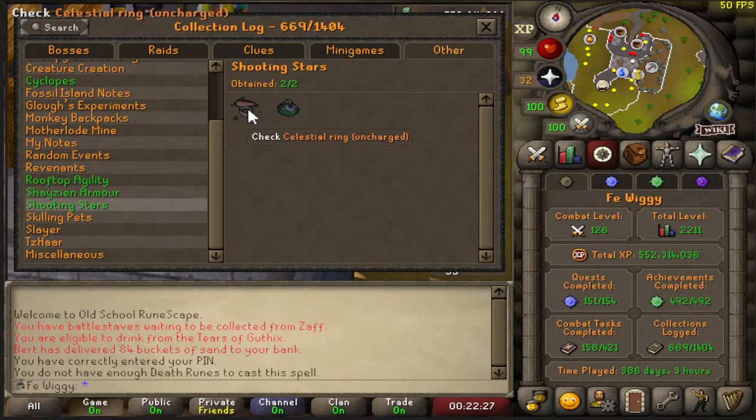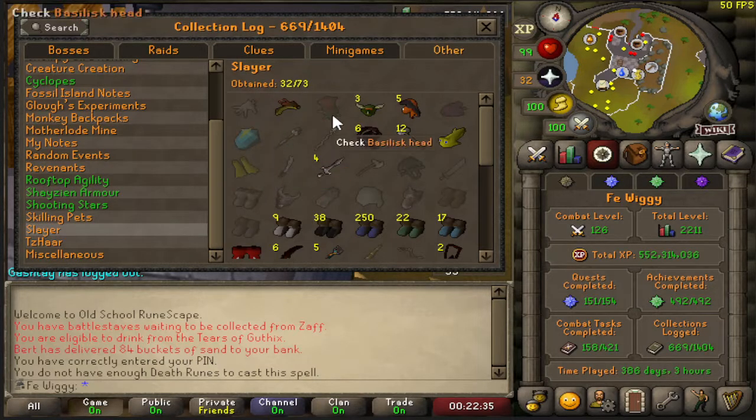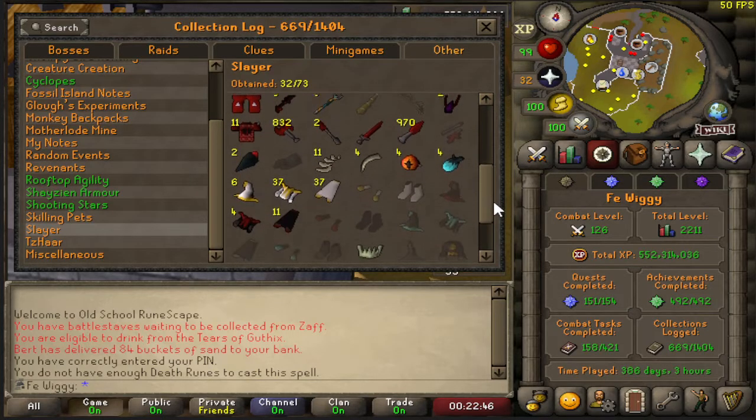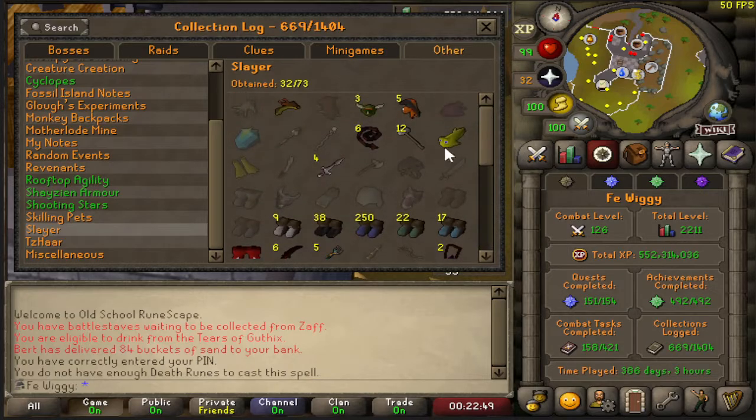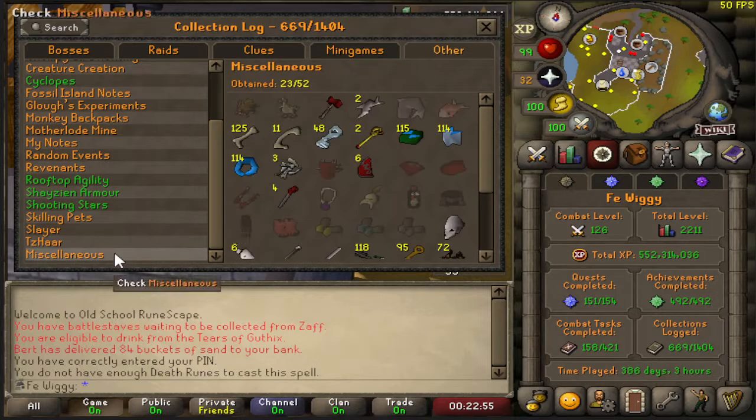Shayzien armour — 25 out of 25. Shooting Stars — two out of two: the star fragment and the celestial ring. Skilling pets — two out of eight. Slayer — 32 out of 73, still need a lot of items. Zulrah — zero out of ten. Miscellaneous — 23 out of 52. Got plenty of dark totems — all from my warped jelly grind.